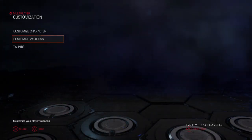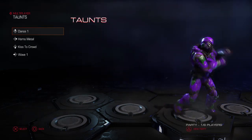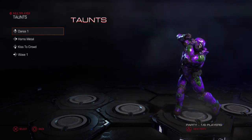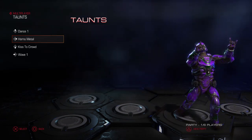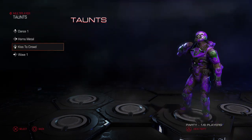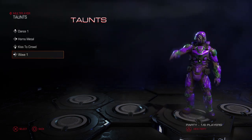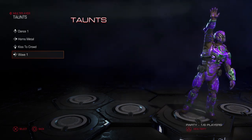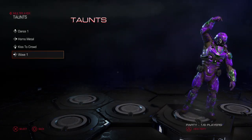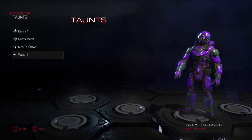They also have taunts. Up on the D-pad: dance one looks like the Carlson dance, then you got metal horns — slayer! You got kiss to the crowd, a wave, kind of like Black Ops 3 where they do the dabbing and all that — same kind of deal.